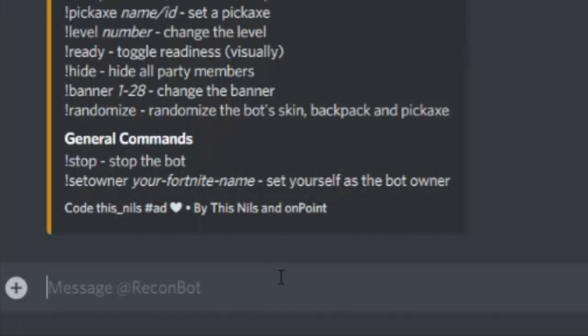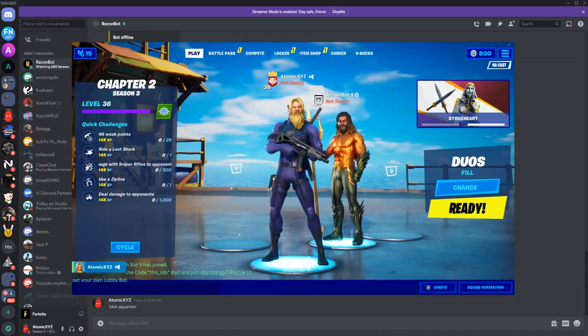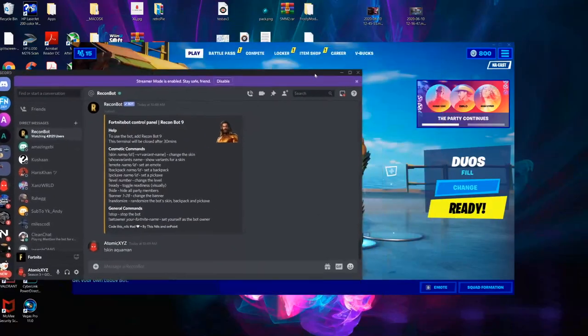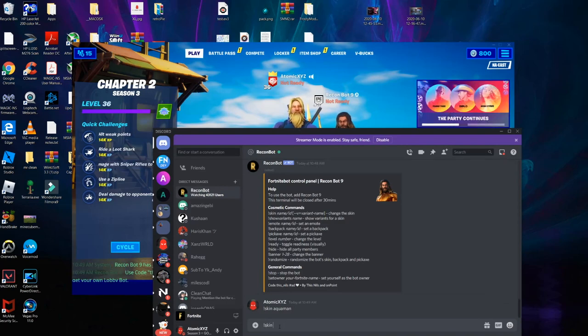Usually other people won't be inviting it — this is just for you, so you are the only person controlling it. Then you can do '!skin' and then the skin name you want to use, and that will give you any skin. This Aquaman skin is unreleased as of right now. You can just do '!skin Aquaman' — I'm showing you guys it's not fake by doing it with both of them on the same screen.